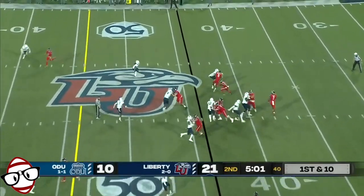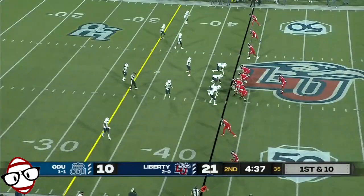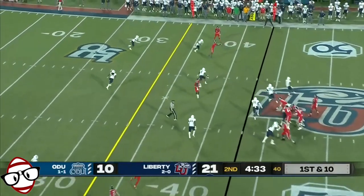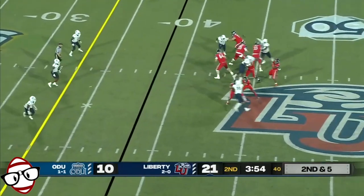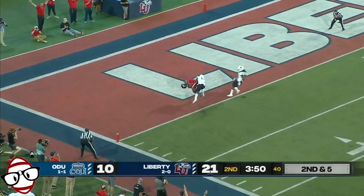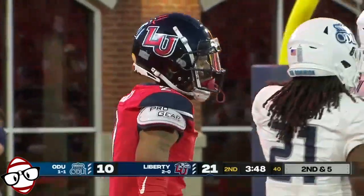Malik Willis hands off to TJ. The offense moving quickly. We haven't seen this kind of tempo from Liberty since the first drive of the ball game. That pass completed to Kevin Shaw. They're still not afraid to turn up the tempo when the moment arises. They're looking for Kevin Shaw downfield, fighting for the football. He makes the catch.